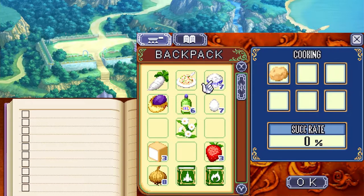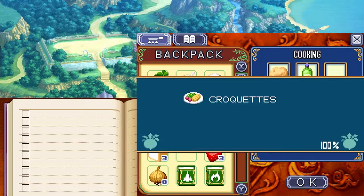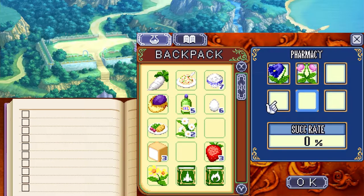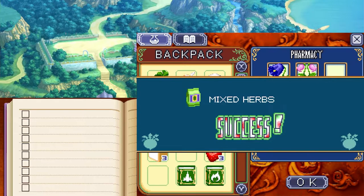In the fry pan: one potato, one oil, and one egg to make croquettes. Over here at the pharmacy we're going to take a charm blue, a pink cat, a toy herb, and a moon drop to make mixed herbs.